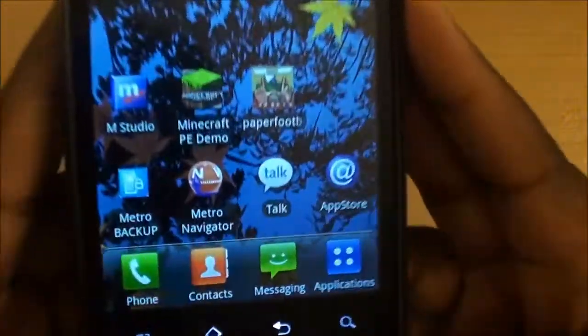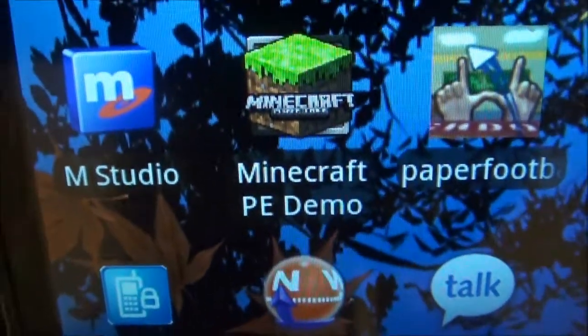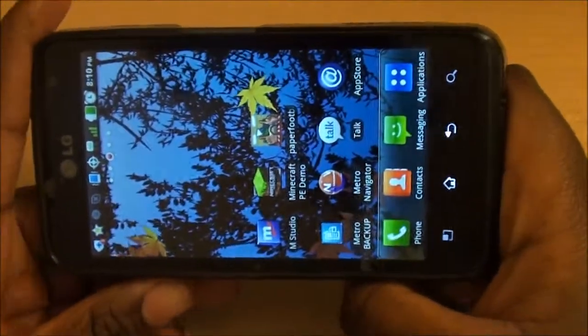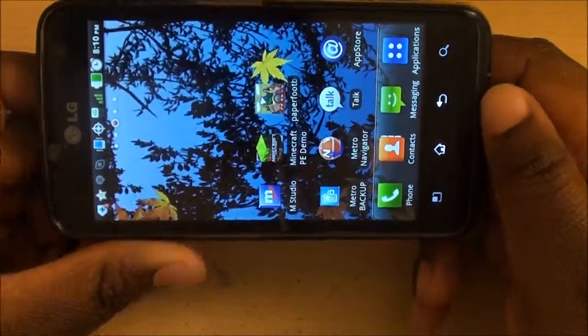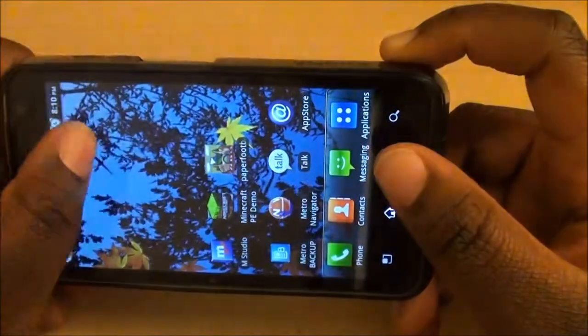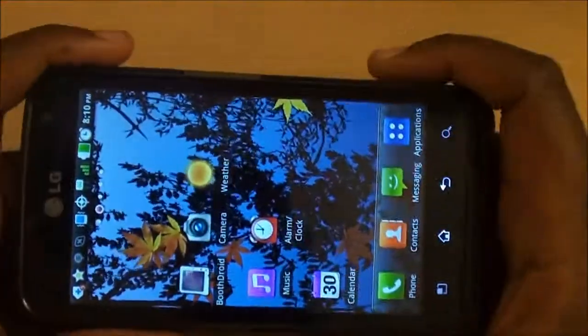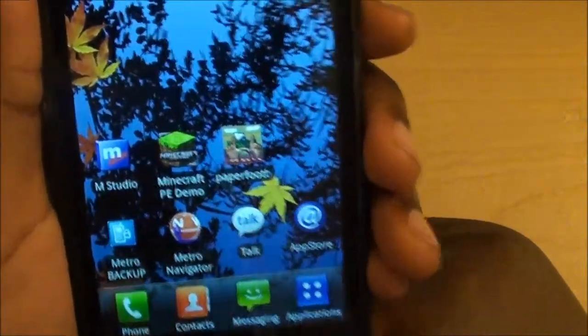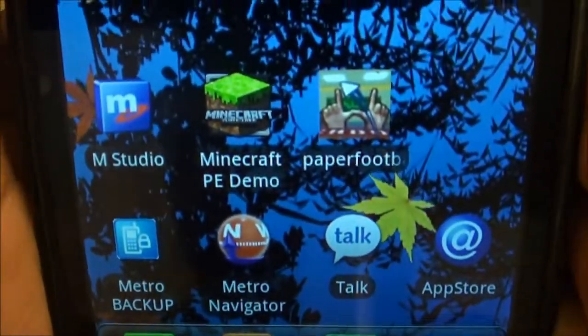Now this is the free one, the demo — you can see right here. It's called Minecraft Pocket Edition Demo. You can get the full version for $6.99. I already have the game on my computer, so I don't really see the point in getting it on my phone. But I just wanted to do some gameplay of it because the Pocket Edition is kind of new.